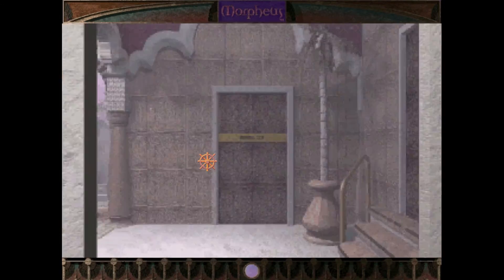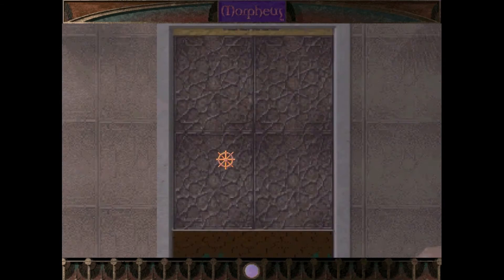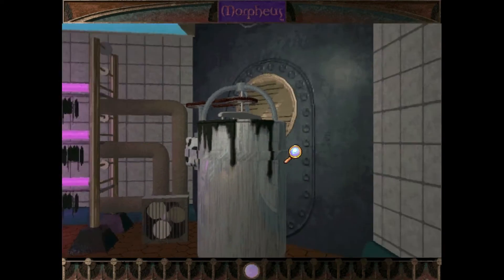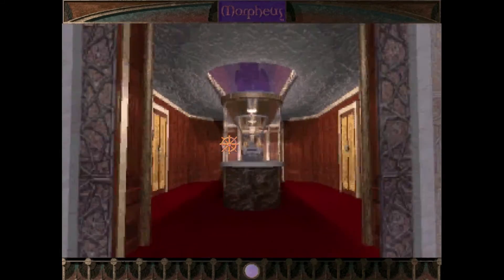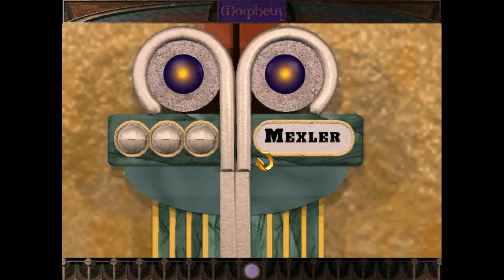Don't think we have any other room codes, do we? No. That's right, and this is the place where all the herbs and stuff are. All right, Mexler's room. The question is which one of these is Mexler's? That is Mexler. Oh yeah, that was easy.